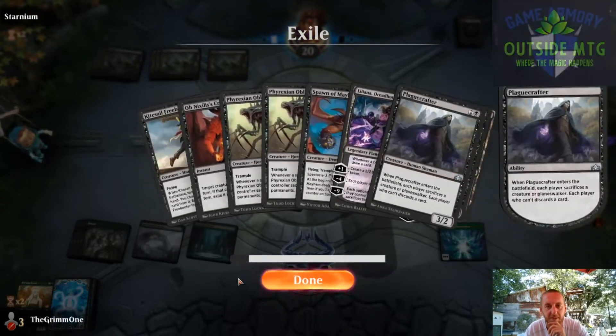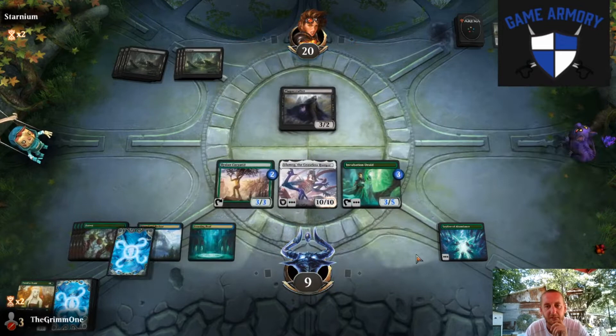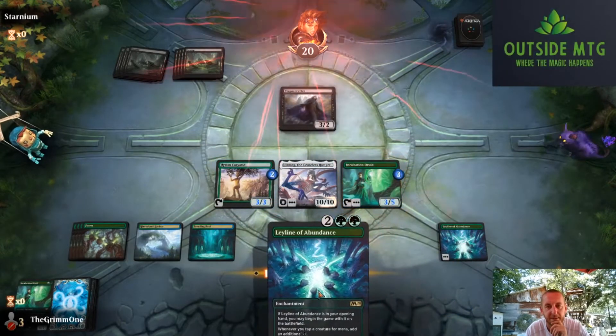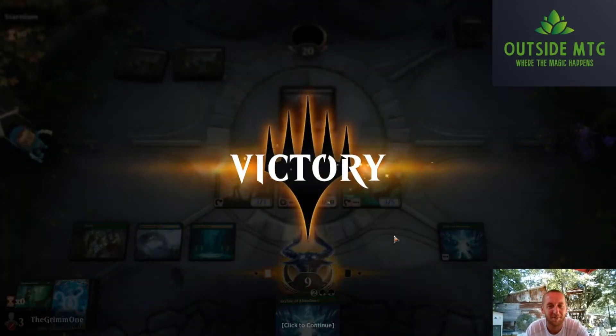Another Plaguecrafter. They've got Liliana too, and Spawn of Mayhem. You can have this one. Second Leyline. Opponent's done playing Magic. Ulamog tends to have that effect.